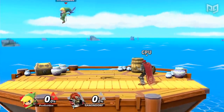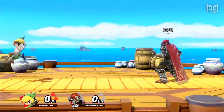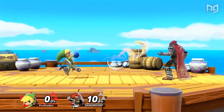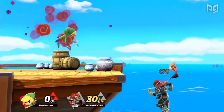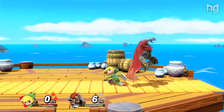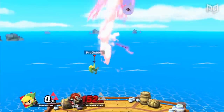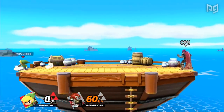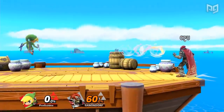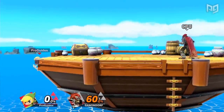Finally, Toon Link has the most varied moveset of the Links, using his sword for every aerial, unlike Link and Young Link who use kicks for their nair and bair. Although his frame data is still faster than Link's, Toon Link generally prefers more of a zoning and setup style, getting most of his damage from projectile pressure and bomb setups. Although he doesn't have too many combos outside of these, his up tilt can link — see what I did there? — into itself multiple times at low percents, and at higher percents into aerials. Toon Link is the fastest Link on the ground and in the air, which makes him pretty tricky to catch as he runs away and throws out his projectiles. He's also the floatiest Link, which can be useful when he's offstage, but also makes him struggle more with landing.